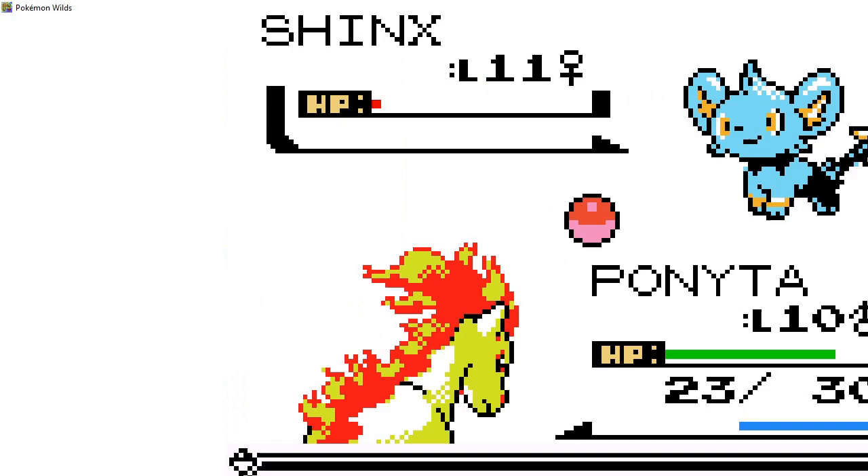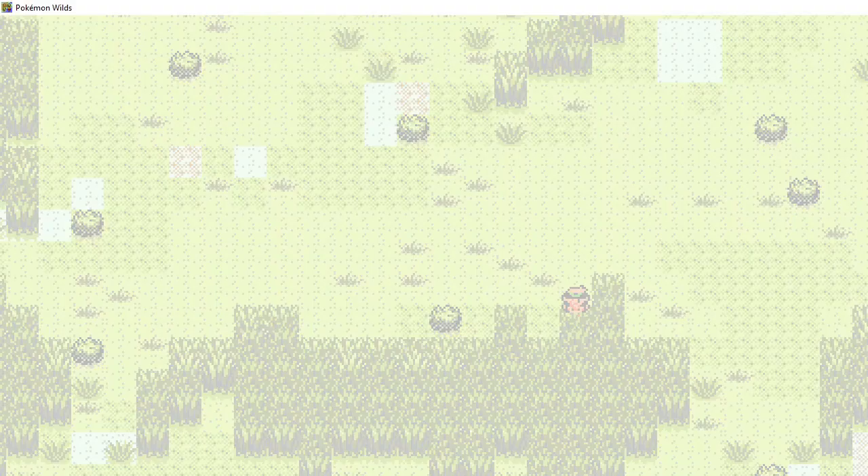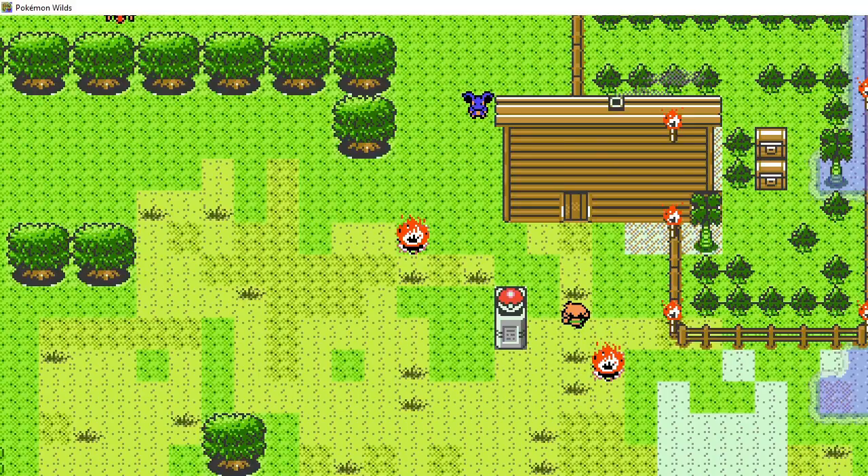We caught him! All right, Ponyta, let's head on back. I'm gonna try to avoid the grass this time — you can run if you hold the X button on your keyboard. This game is only for PC at the moment. I'm gonna go put him back up in my storage.